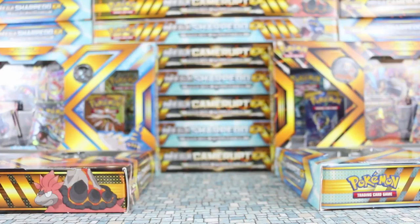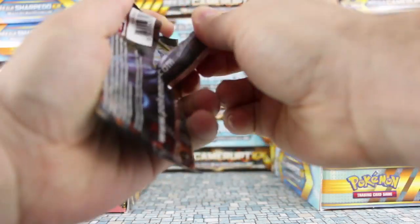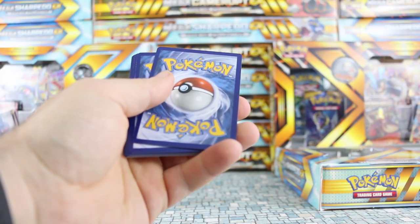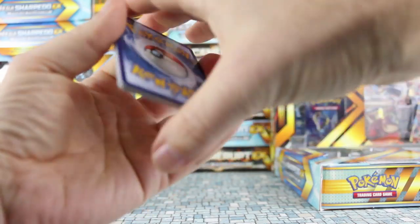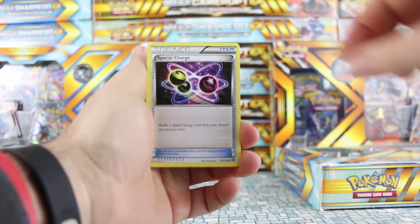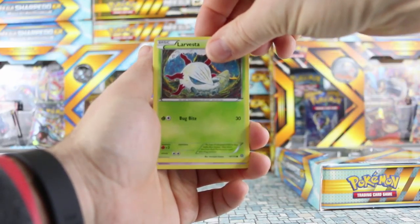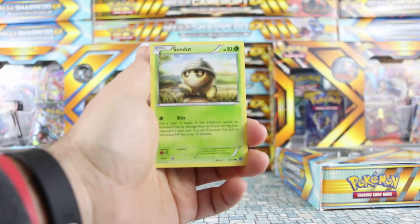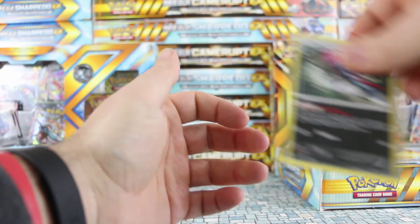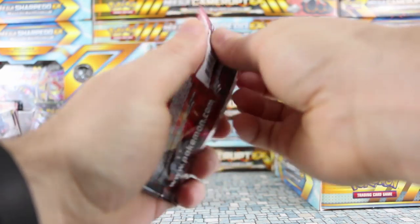So we're starting this much like we started our Mega Sharpedo video — not too many good cards. Going on now to Steam Siege — let's see how Steam Siege is gonna treat us. We have Clang, Special Charge, Nidorino, Aipom, Larvesta, Drifloon, Pawniard, Seedot. Our reverse is a reverse Persian and our rare is a non-holo rare once more — Weavile.